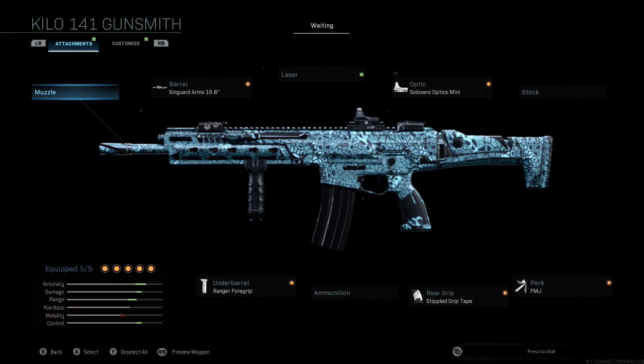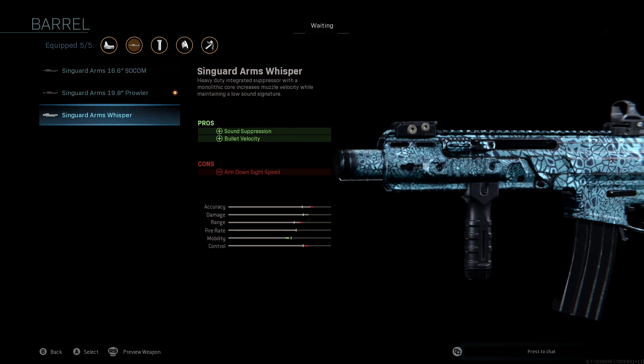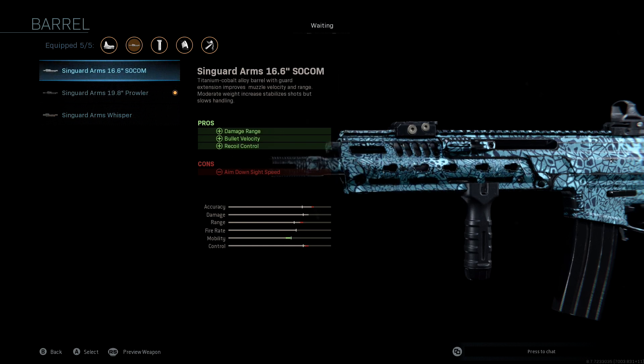The first attachment we're going to be running — we're not using a muzzle — but we're going to use the barrel: the Sin Guard Arms 19.8 Prowler. What you're going to get with this is damage range, bullet velocity, and recoil control. If you look at the stats on this attachment, you'll see this is what's knocking down on our mobility but giving us significant range, accuracy, and control. Compared to the other attachments in this tier, it is definitely the best one to choose from.